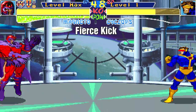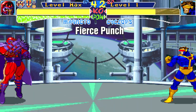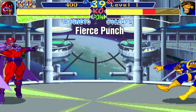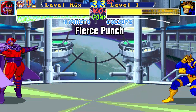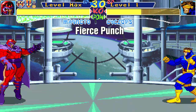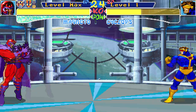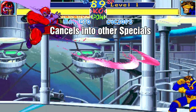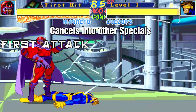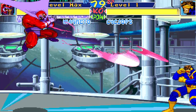Then let's do jumping fierce kick. And the last one is jumping fierce punch, which activates another special projectile — the aerial wave. In future games the inputs for this got changed, but in this game it's just jumping in the air and pushing fierce punch. Since the aerial wave projectile is activated by pushing a single button it has no special inputs, and that's why it can be cancelled during its animation into other special abilities.